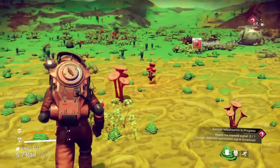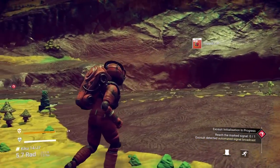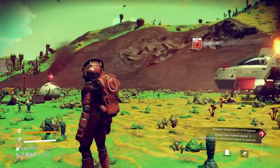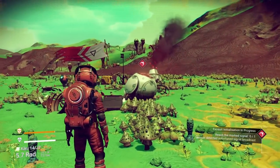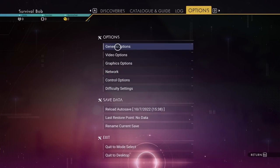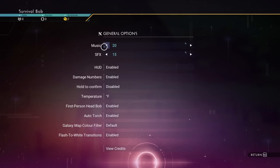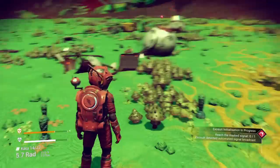Grab this oxygen real quick. There's always four right by your ship that you want to grab. Then jump in your ship if your hazard protection is low. First thing I'm going to do is turn the sound down. My music's at 20 - how is that 20%? That's insane. Something's wrong with that.